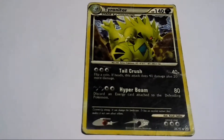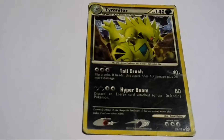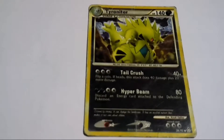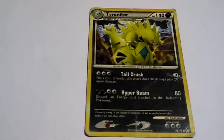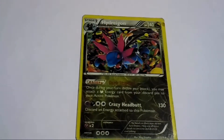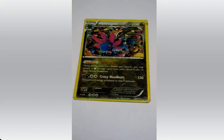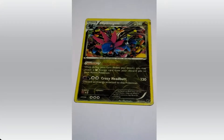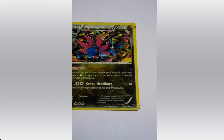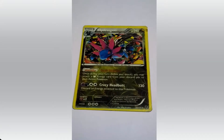Next comes Tyranitar. HP 140. And its attacks are Tail Crush and Hyper Beam. Stay away from this. Last card from the normal set is Hydreigon. HP 140. Its attacks are Dark Impulse and Crazy Headbutt. That's a very good attack by the way.